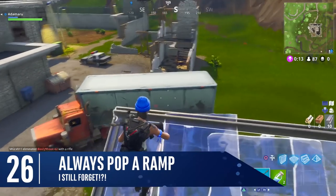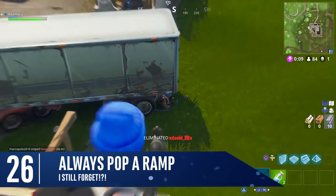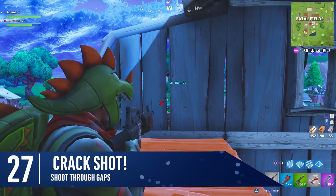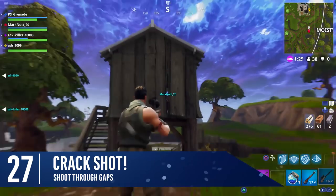You really should pop a ramp when fighting — the additional cover and height will always give you the edge in battle. Did you know that sniper rifles can snipe through some cracks in structures? For example, those huts you see dotted around the world.